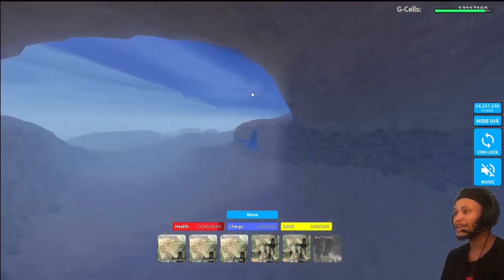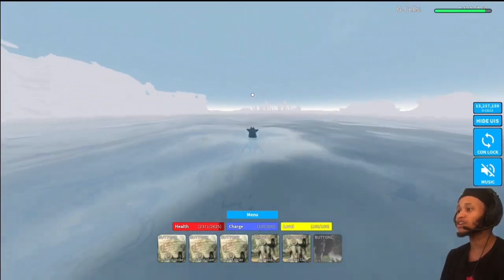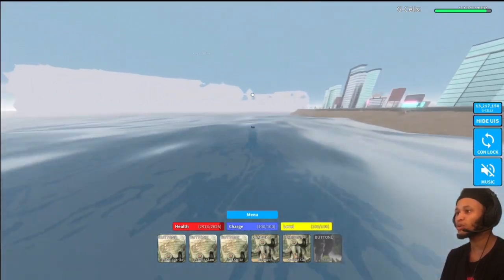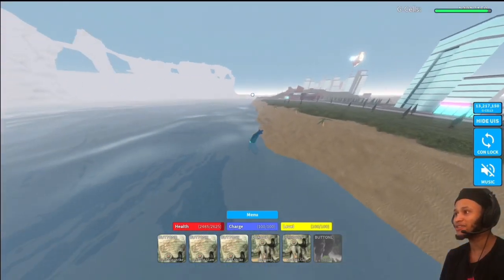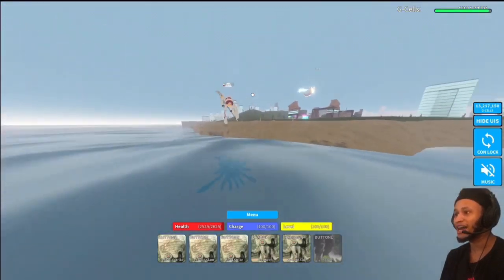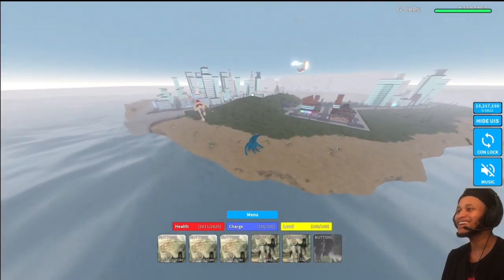The weird thing about Jazora is that the minute you're in water you are zooming — you have max speed. Basically how Jazora works is on land I do regular damage, but the moment someone's in the water, like Jet Jaguar, my damage starts to double.